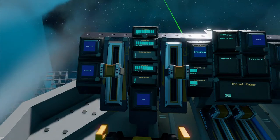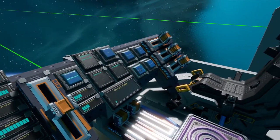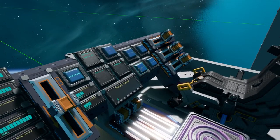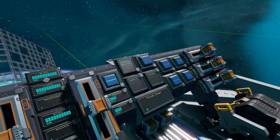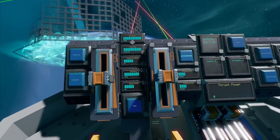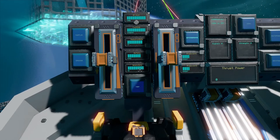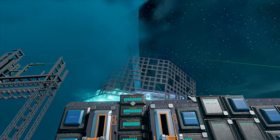In the previous version of the ship, you needed to press max power, wait for the generator to do something, and only after that could you mine. Now let's turn on the mining lasers. As you see, the generator works fine, it's almost at 80%, the battery is not discharging, and you don't need to warm up or prepare anything.